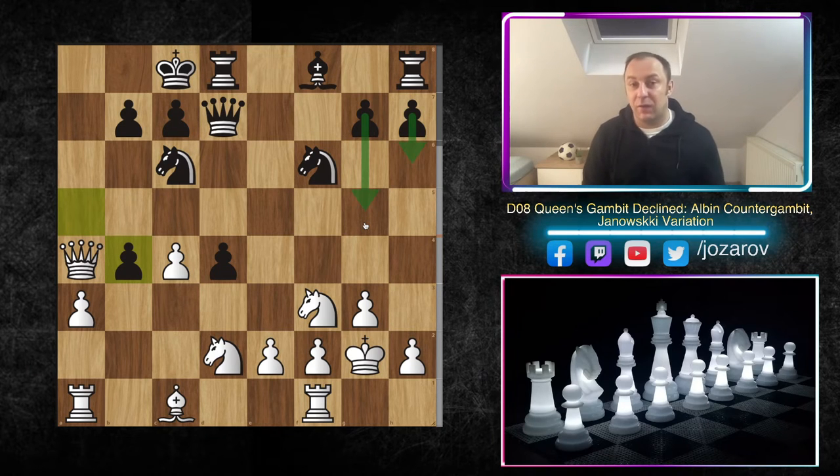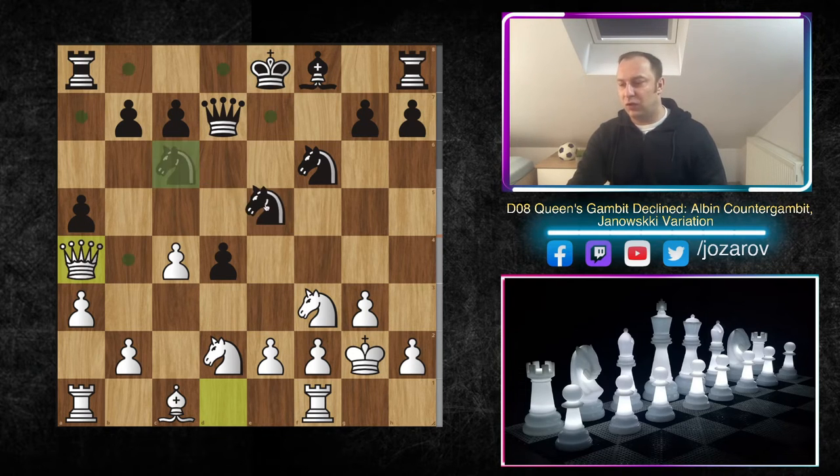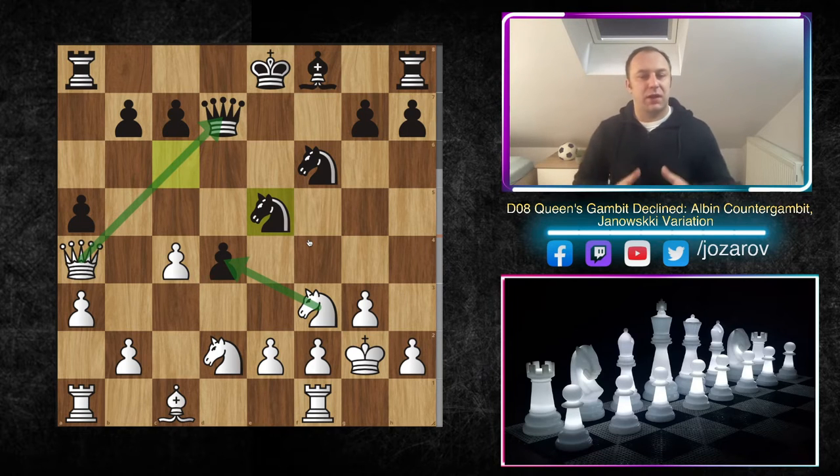I'm not saying you win immediately once you reach this position, but something has clearly gone wrong for Black — this is not what Black wanted out of the Albin Contra Gambit. After a5 we go with Qa4, and even if Black tries Ne5 to undermine the pressure, we simply trade queens. Trading queens is not a problem — we can take out the d4 pawn and simplification works perfectly fine for White.